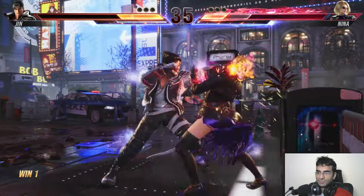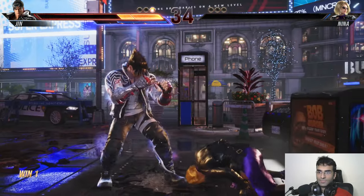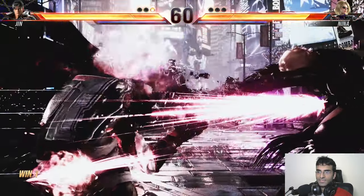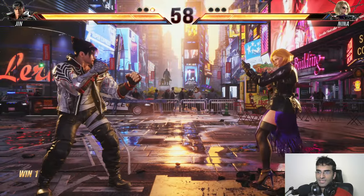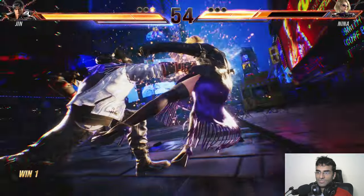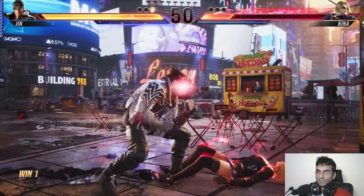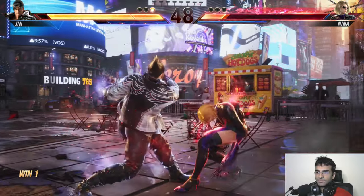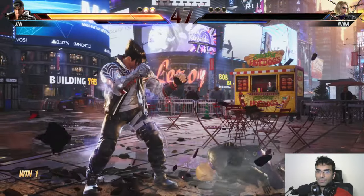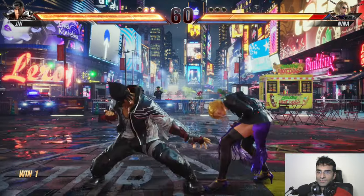Another thing I noticed is that running block is a little bit easier. In Tekken 7, you'd press forward and you wouldn't always get a block. But now I know for certain that Jin is blocking — as soon as I run and click back, Jin immediately responds. This wasn't the case in Tekken 7, where I had a problem with running and blocking. So running and blocking will be slightly easier in this game.